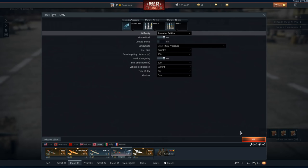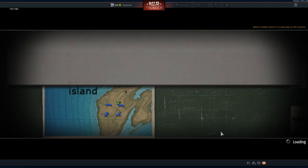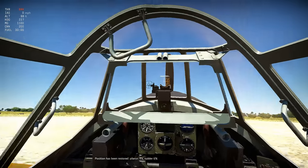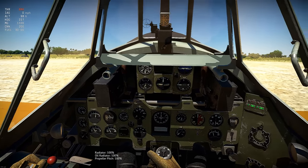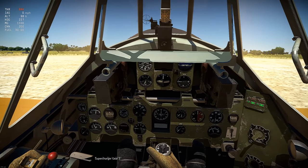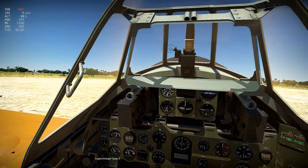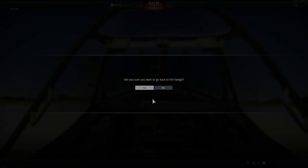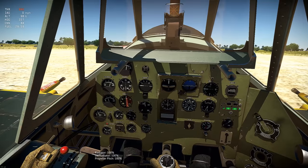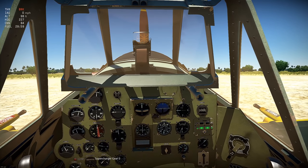I've got a test flight in the J2M2. I know some Corsairs might have three gears. Actually it's the J2M5 that has three supercharger gears — so obviously there's low, mid, and high.